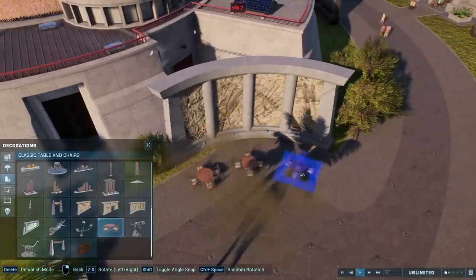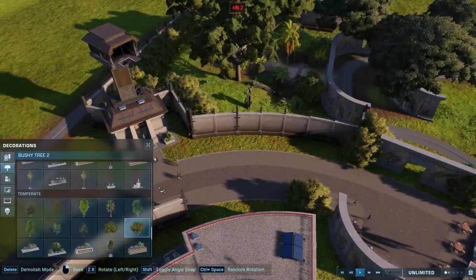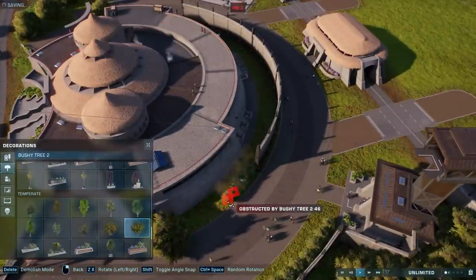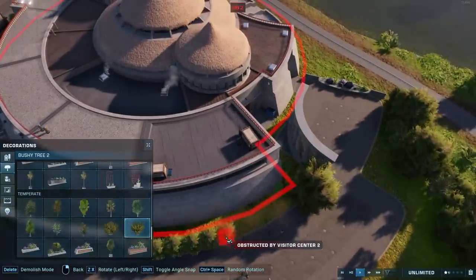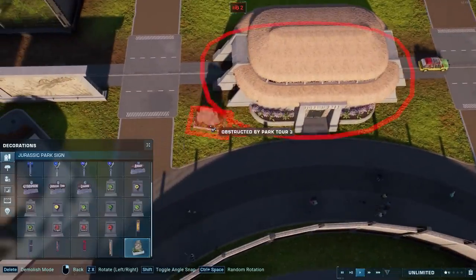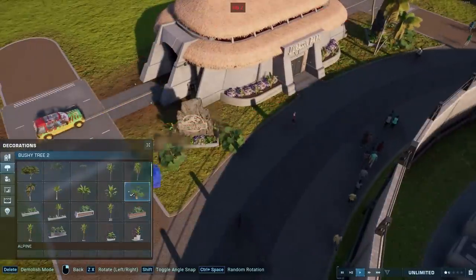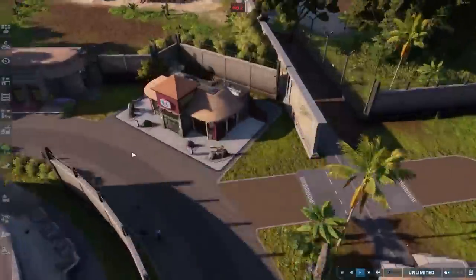I'm adding a little seating section using the brand new tables and chairs — well, not brand new: they're from 1993, and that's exciting. Adding foliage over here as well, because this area is very concrete and needed a lot of green to balance that out. I'm also using the new rock sign posts to fill up those spaces on either side of the tour.